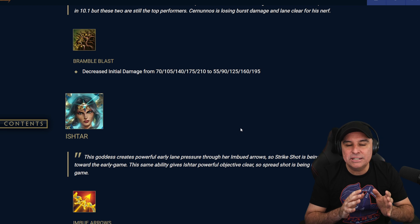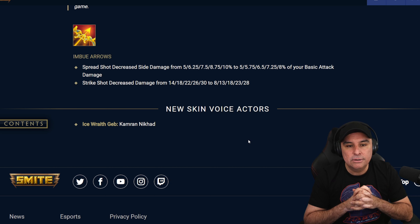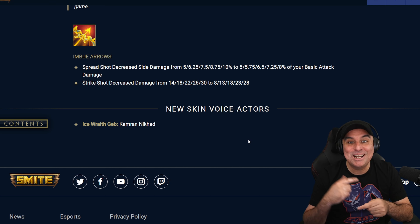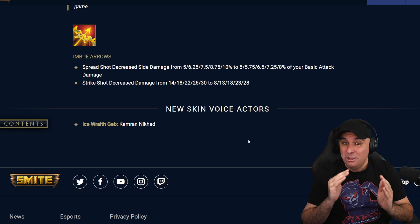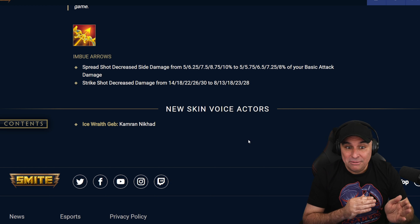Ishtar's Imbued Arrows — the Spreadshot — decreased the side damage from 5/6.25/7.5/8.75/10% to 5/5.75/6.5/7.25/8% basic damage. So you're pretty much losing 2% late game on this ability. Her Strike Shot decreased the damage from 14/18/22/26/30 to 8/13/18/23/28. Holy crap — going from 14 to 8 is a huge reduction in damage early game; you're losing 6 damage early game. Late game you're only losing 2 damage, but early game that's craziness.